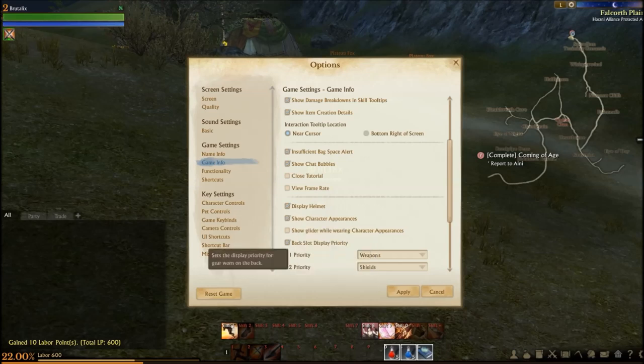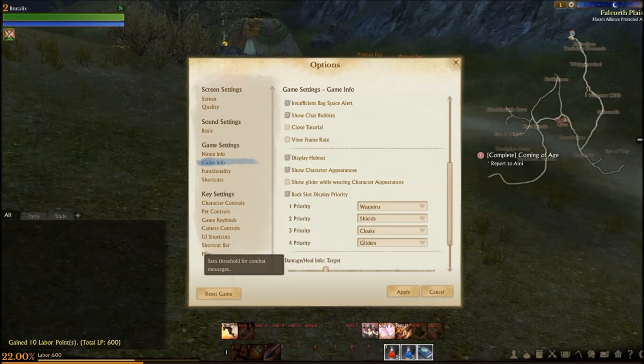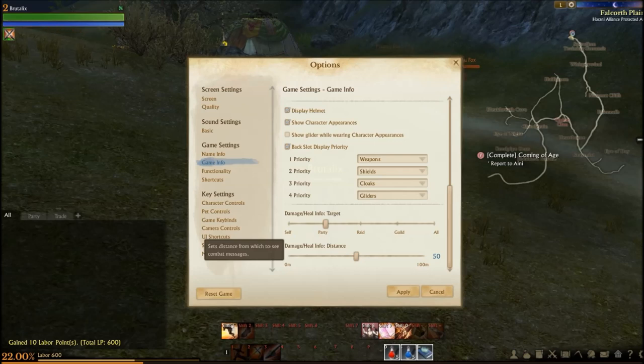Show chat bubbles, closed tutorial, view frame rate display, helm, show character appearances, show glider while wearing character appearances. Back slot display priority: one is weapons, two shields, three cloaks, four gliders.